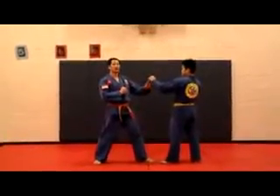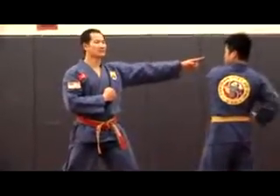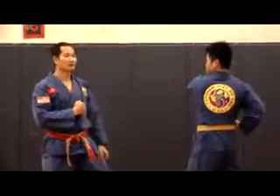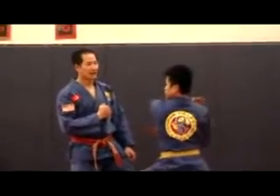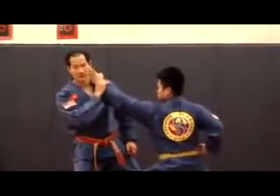Instructor Hai will, when he's going to cut with his right hand, he'll put his right hand back to the left side of his face. And then he'll step forward and cut at a 45 degree angle down to the objective, to the target.